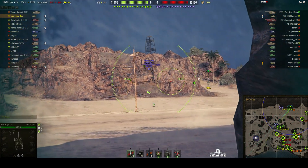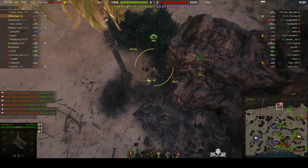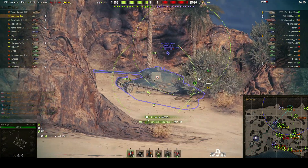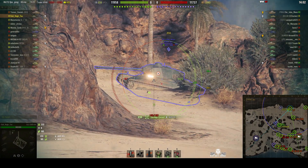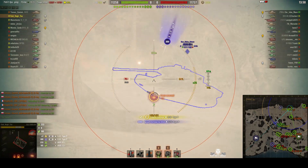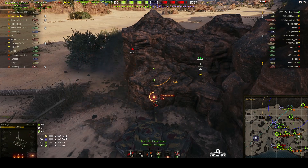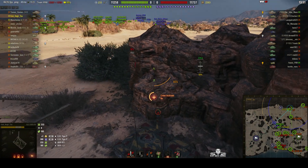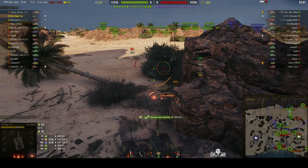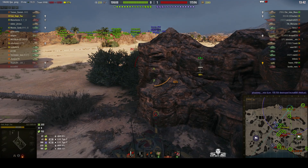That AMX 12 tonne managed to sneak in whilst we weren't looking, because I was more concerned about who was behind me than who was in front. I'm looking around for a target and an AMX 65 tonne comes in. I put a round into him, fire another which bounces, fire a third but that misses. I'm stunned and tracked by arty shots, so I had to pull back. The GW Tiger P hit me for 300 hit points, but I did get 233 hit points on the 65 tonne, and 152 spotting.